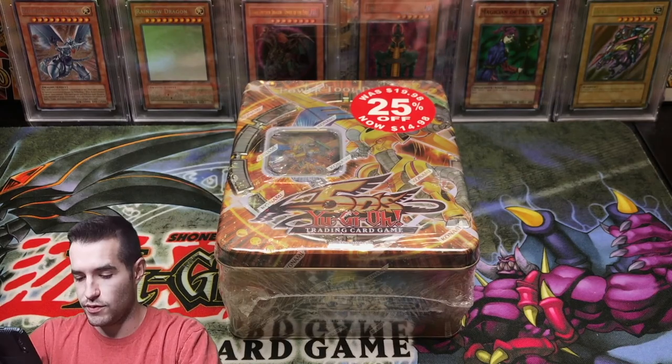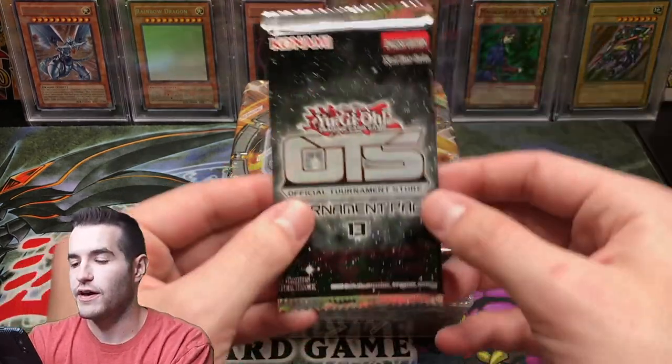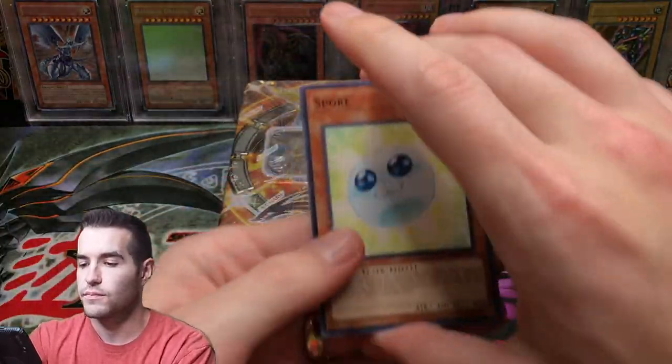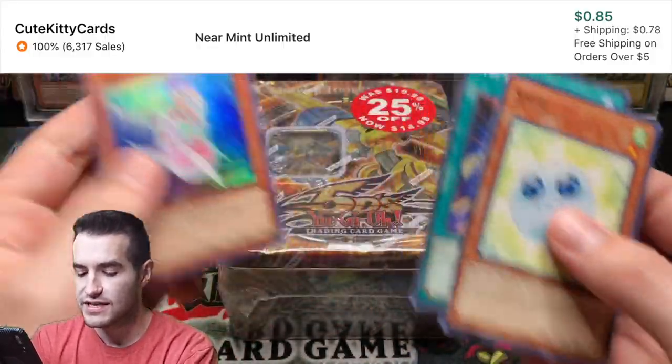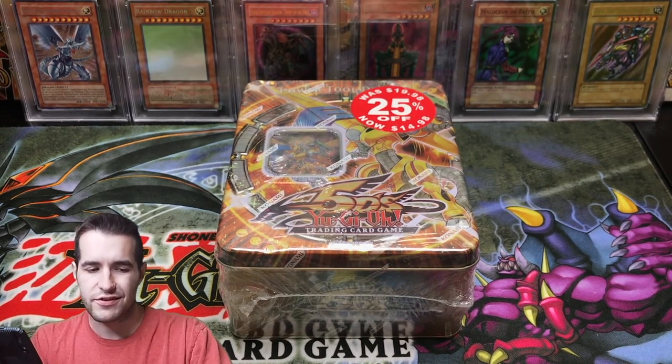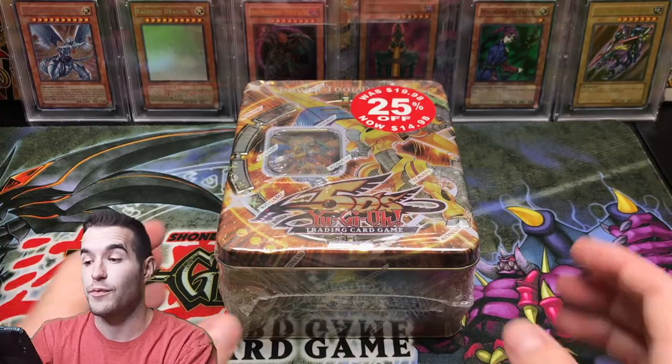Floodgate and Spiral Mission Rescue. Final pack of OTS before we get into the tin opening. So far just Super Rares. Spore and Deep Sea Diva — that's a nice Super Rare. Usually the Super Rares are pretty nice because they're from OTS.